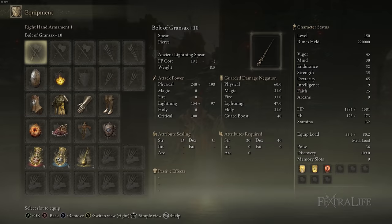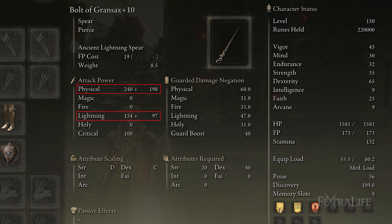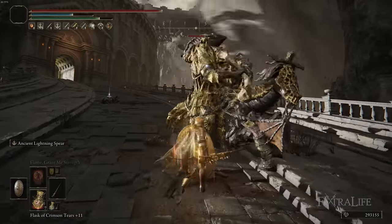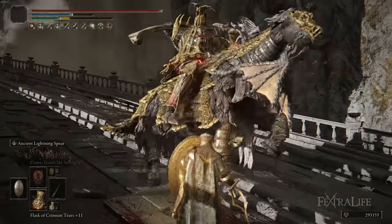Let's talk about Bolt of Gransax first. This is the weapon we're using — it's a spear that does physical and lightning damage. It scales up to D in Strength and C in Dexterity, doing predominantly physical damage with a little bit of lightning damage. The reason we use it is because you can block and attack at the same time by holding block and pressing R1, even though this does reduce damage over a regular attack.